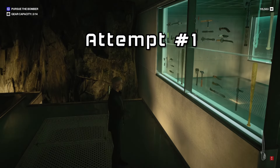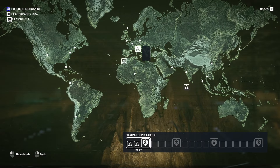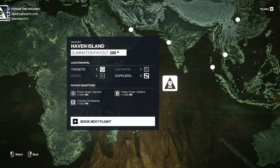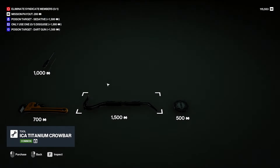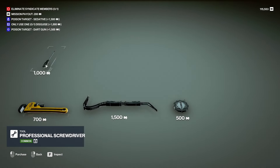I grab my weapon of choice and pick a Syndicate Leader. I've played so much Freelancer Mode and there are certain maps I like to avoid, but we'll see which ones a little bit later. I restart my campaign for this challenge, so I lose all of my Freelancer tools. The first thing I'll be doing is running to the supplier and buying whatever tools he has. I'm mainly looking for the lockpick, a keycard scrambler, or a crowbar.